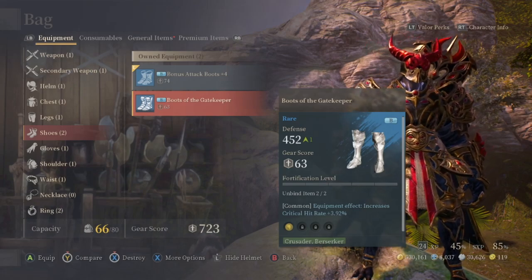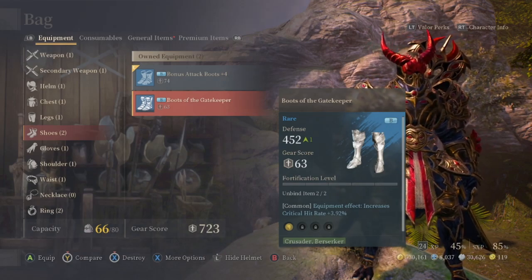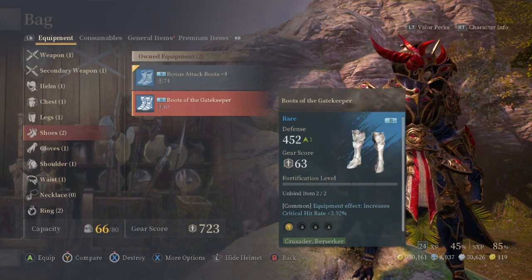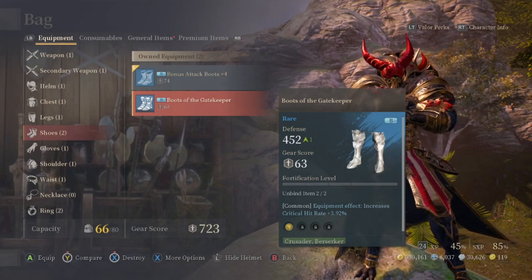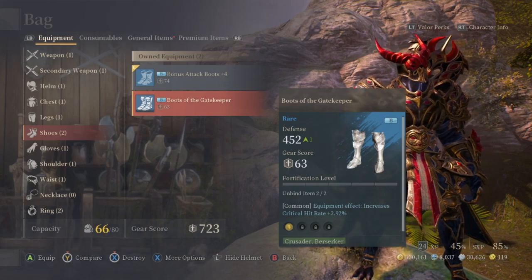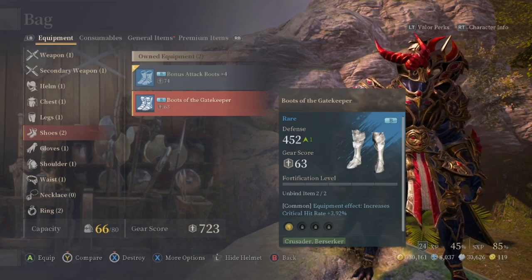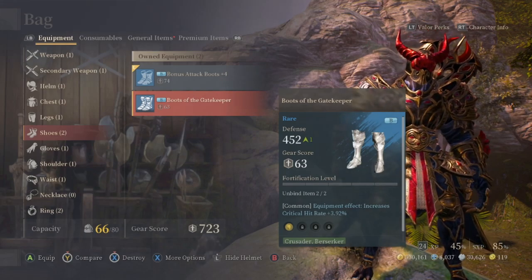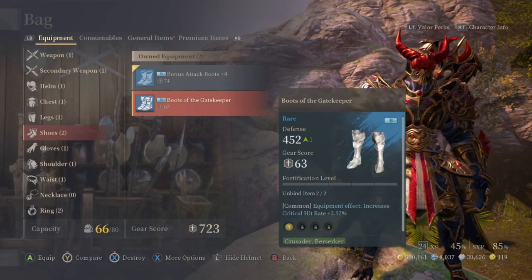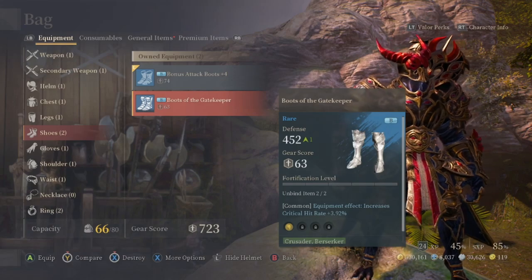For example, I have boots with a critical hit rate of 3.9% — but the top of the chart for critical rate in B-rank is 5.81%, so these are pretty low. Early in the game you're not going to worry about min-maxing your effects, but in the endgame you'll definitely want to pay attention because you'll be crafting most of your own gear and these unique effects will matter for maximizing your character's stats.